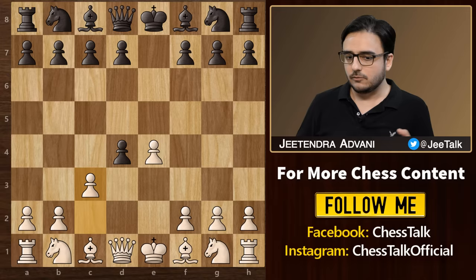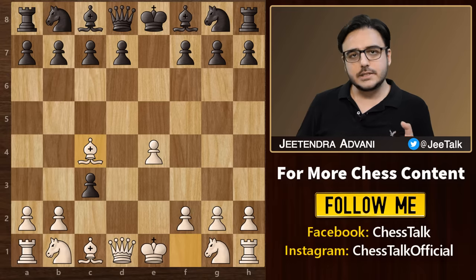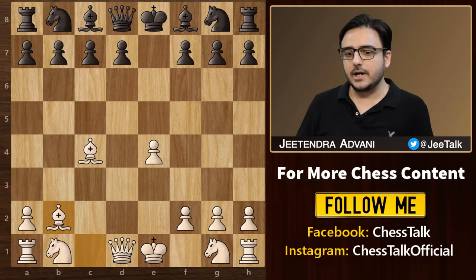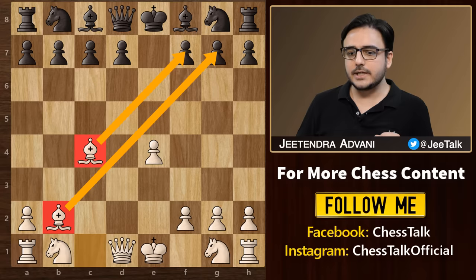Then c3, we sacrifice another pawn. Black takes and then we go for bishop c4. C takes b2 and bishop takes on b2. This is the Danish Gambit accepted line. As you can see, we gave up 2 pawns in return for this very attacking position.